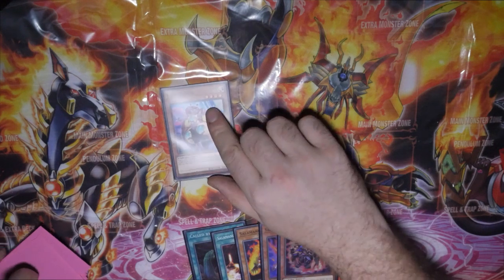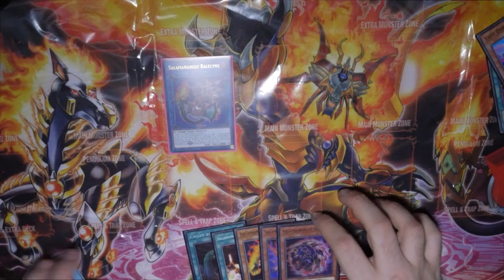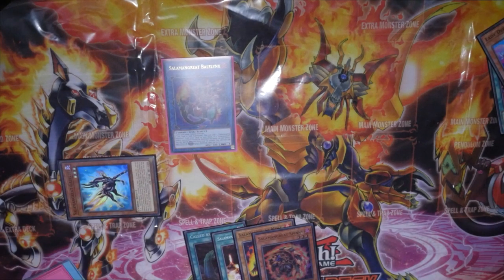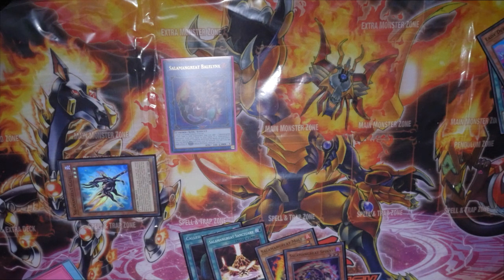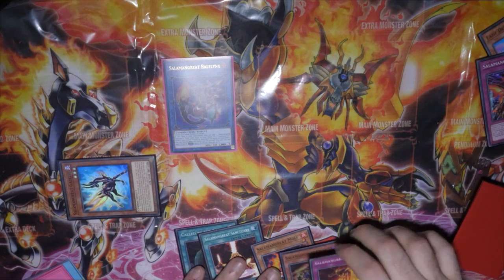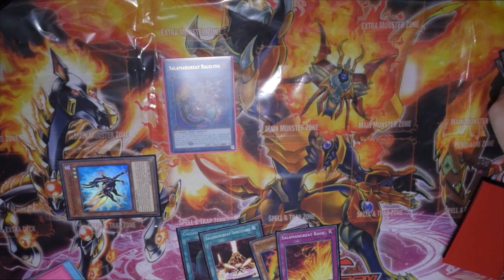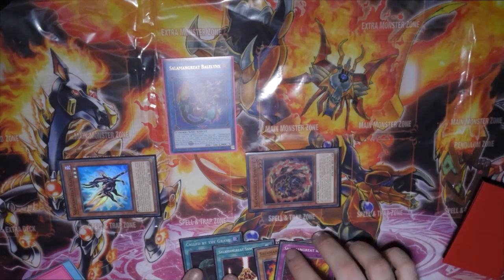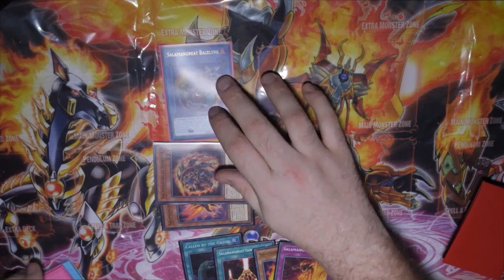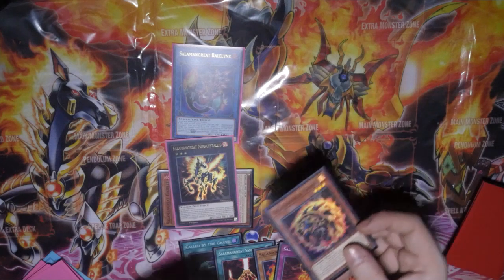This allows us to extend a little bit further. We're going to turn Lady Debug into Bellenix — chain link one, Gazelle chaining two. We don't need to add Sanctuary, so what we can do is add the Rage and send the Roar off of Gazelle. Use Spiny's effect to target Bellenix or Gazelle to get it into the graveyard, then use Spiny's effect to bring itself back.